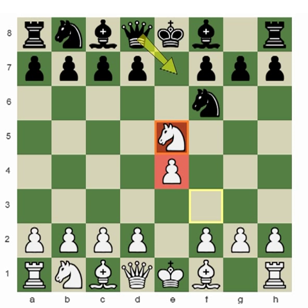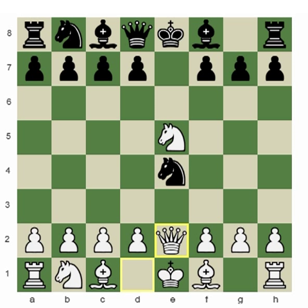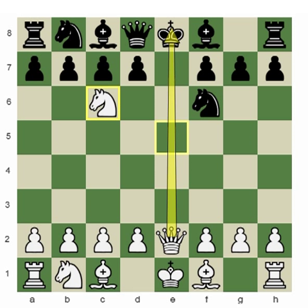Let's start with the line considered bad for black: Nxe4. Why is Nxe4 a bad move? There are a couple of reasons. First, when black takes that pawn, the e-file is open right in front of the black king. After Nxe4, white can play the simple move Qe2. Now if black tries to retreat the knight to f6 or d6, white opens a discovered check with his own knight, and black practically loses his queen — Nc6 check and black loses.